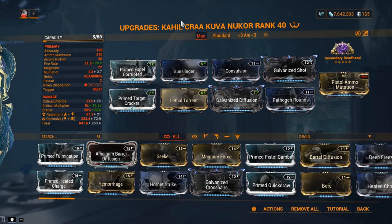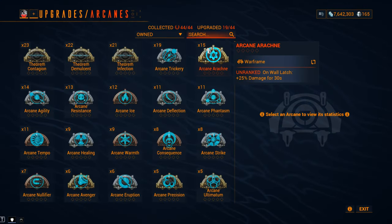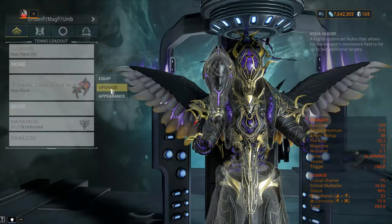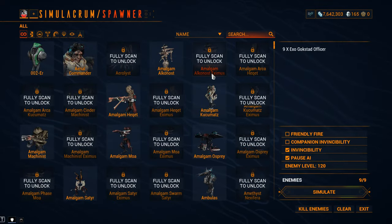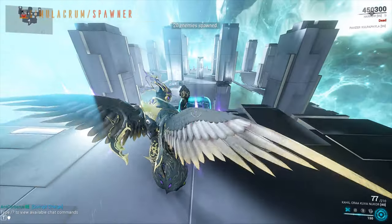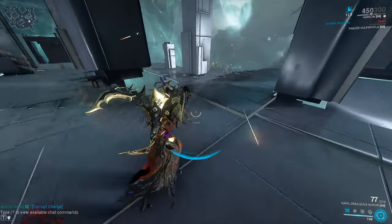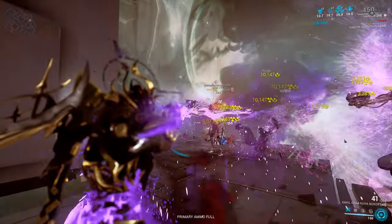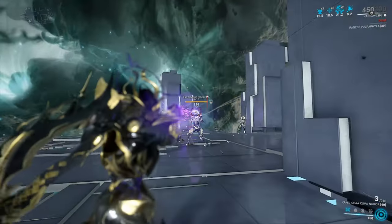Critical chance is going to come from outside sources. I want to show you what the weapon can do with just Arcane Avenger alone. With Arcane Avenger alone, that's a 45% critical chance bonus additive, simply stacking on top of what you already have. In my case, I'm going to go from 7% to 52% critical chance with just Avenger alone. You can also use a Kavat, but honestly, that Kavat dies so often - might as well not use it. Now I'm going to let them hit me so I get my Avenger buff - you can see it in the upper right corner.